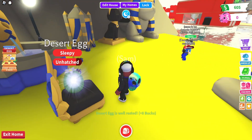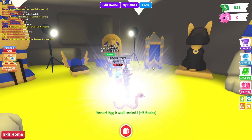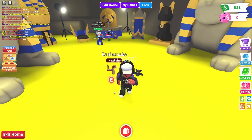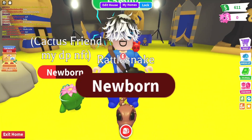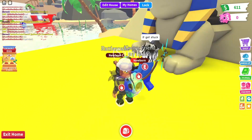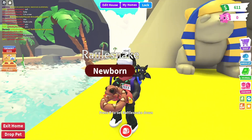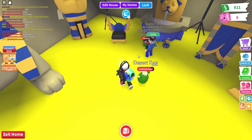Let's see what this desert egg is going to be — it's a Rattlesnake! Leo did give me this and I think I hatched one as well. It's so cute how you hold it — it's got the red tongue, it literally uses a whole snake motion. Look how it fiddles and swarms around, and this is how you hold it. It looks like it's going to attack you.